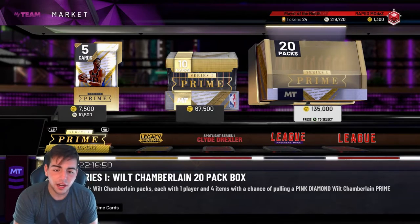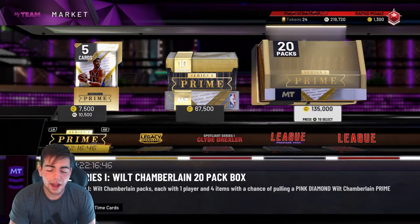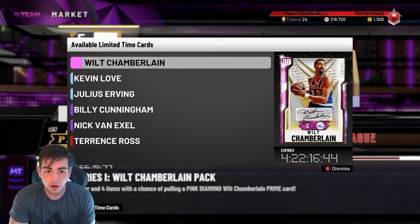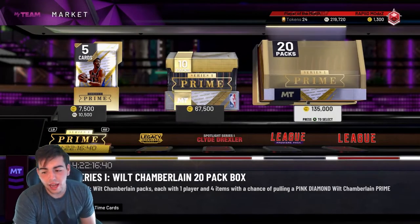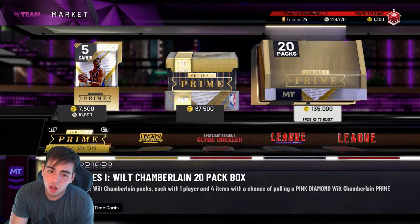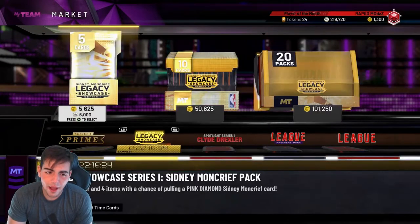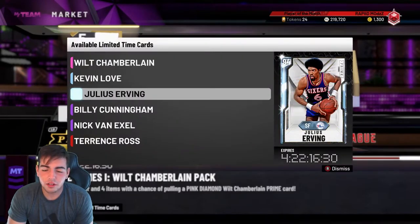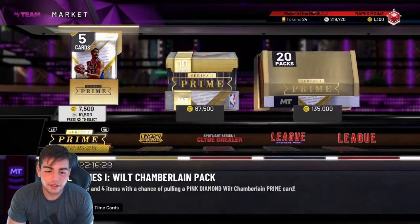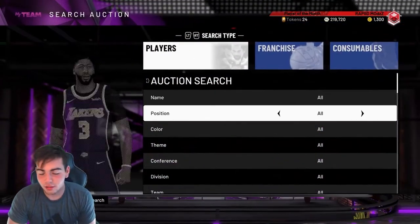This video is gonna be like a market overview — what's going on with the market, how much prices went down or up, and all that good stuff, so let's get into it. I usually look at the amethyst NBA 2K20 cards. Before we get into it, I kind of want to pop a pack, but no — we're not popping packs.